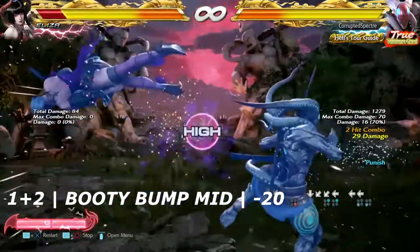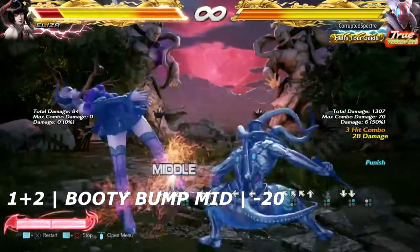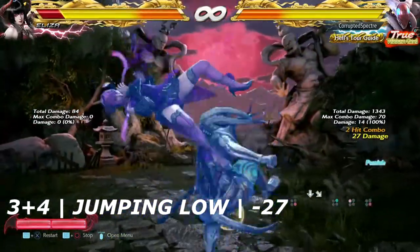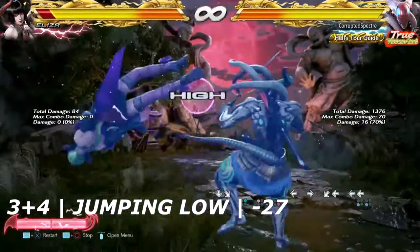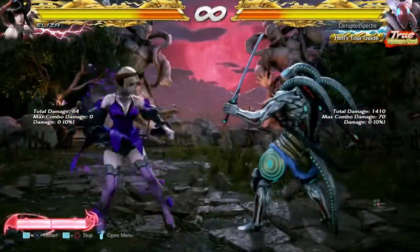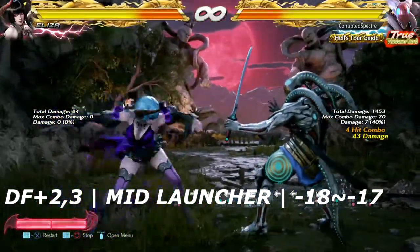Up next is 1+2, the move where she puts those hips into your mid section — this is negative 20 on block, allowing you to get just about any punisher that you want. Up next is 3+4, where she will hop in the air and do a sweeping low. If you block or low parry this, do what you see fit.